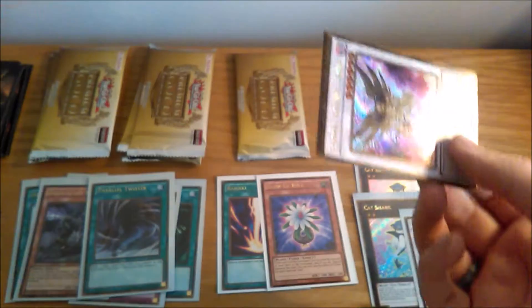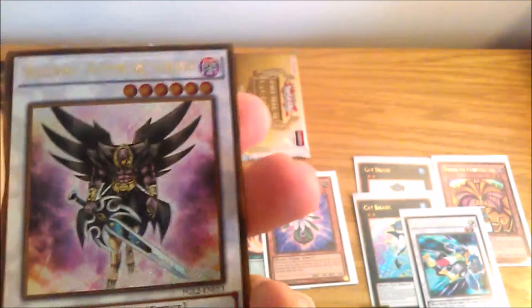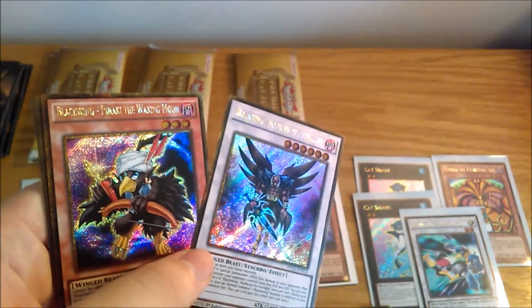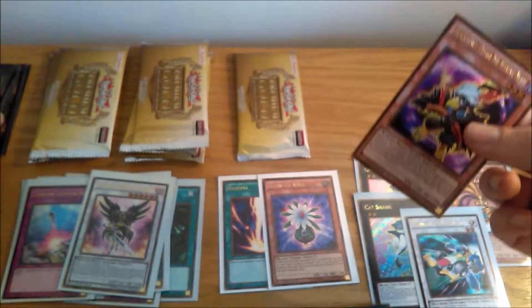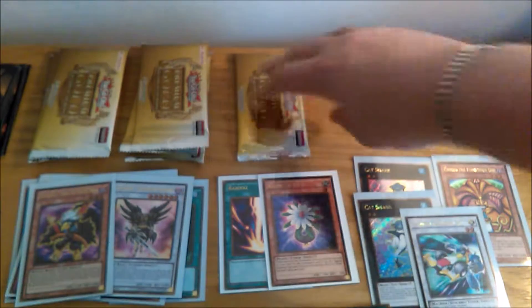Second pack from the middle box and we've got a Nathong — Blackwing Nothung the Starlight. Pretty neat. Two Blackwing secrets in one pack — that's pretty awesome. Veil of Darkness, Compulsory Evacuation Device, and Neo Alias. Three cards worth sleeving in this one. Compulsory is a pretty decent staple from back in the day. Pinaki the Waxing Moon is a pretty awesome Blackwing tuner, and we've got one of the good Blackwing Synchros now.